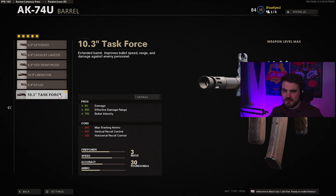For barrel, we have the Task Force barrel. This is a controversial barrel because it gives you damage, effective damage range, and bullet velocity — basically all the stats of 'I'm going to kill you quicker.' You do lose some ammo and recoil control. This is the class that players like Simp and Abizi have been using for the last week. That loss of recoil control we're going to compensate for in other areas of the build, and it's worth it because it allows you to win every gunfight in those close situations. You can't just use SMGs like ARs in this game — you have to kit them to destroy people up close.